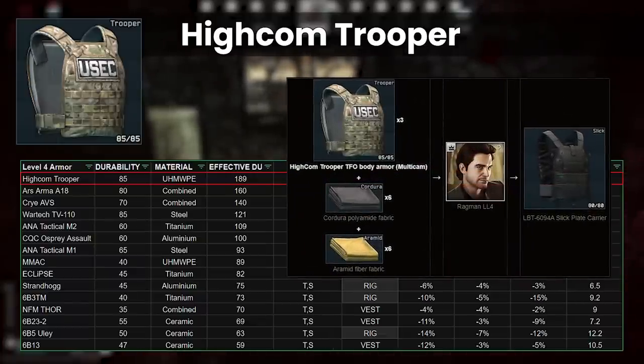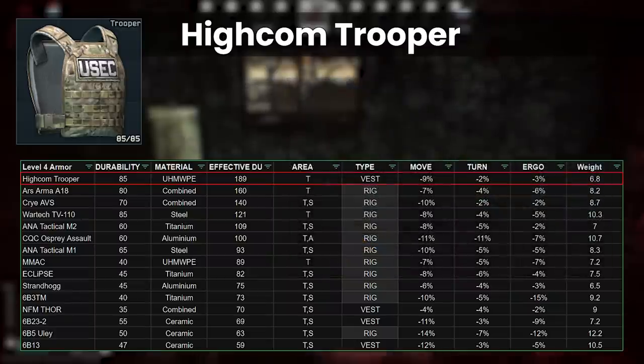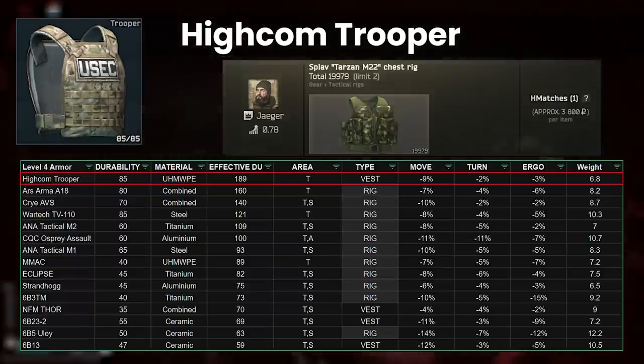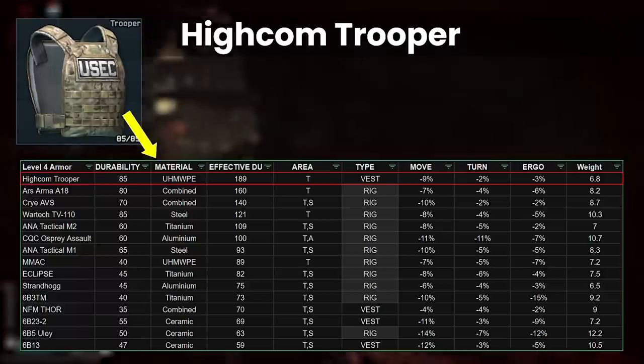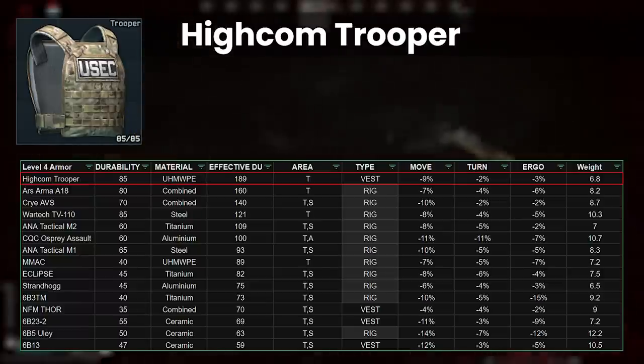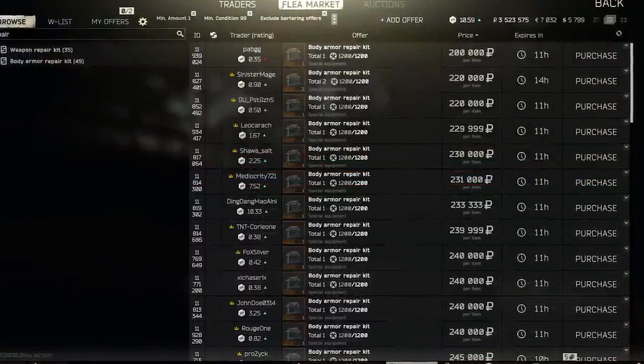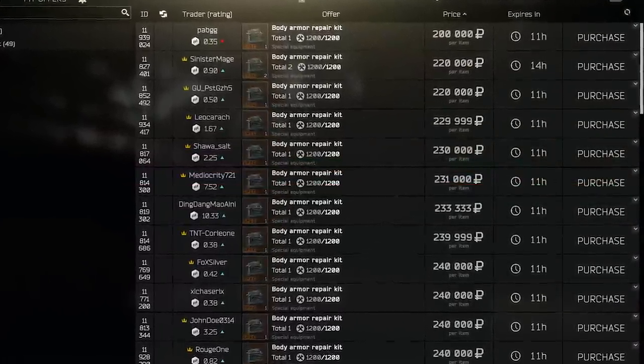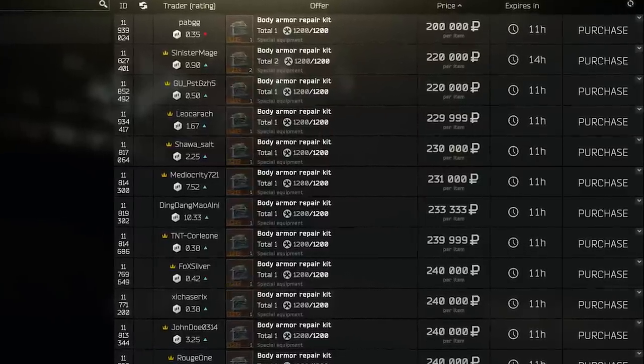As with all regular armour vests, you do also need to get a separate rig to use with it, which will likely cost at least 10k for the bank robber, or a little bit less using the Tarzan barter, but at least you get the choice on how much space to have. The Trooper repairs very well again due to the polymer material type. These days the best way to repair armour is using the armour repair kits. At 200k they are still great value and repair better than Prappor, so the costs of repair are not particularly important anymore with this option.